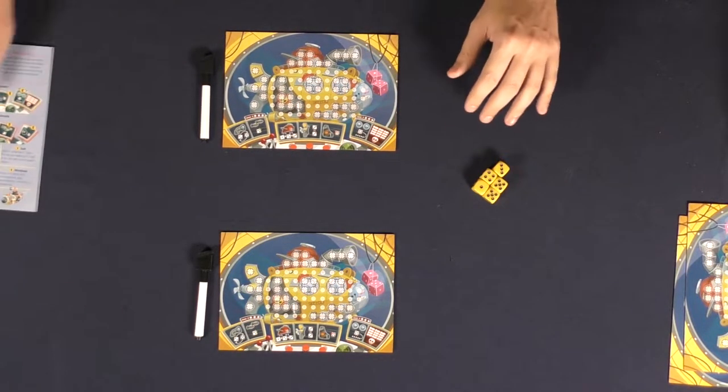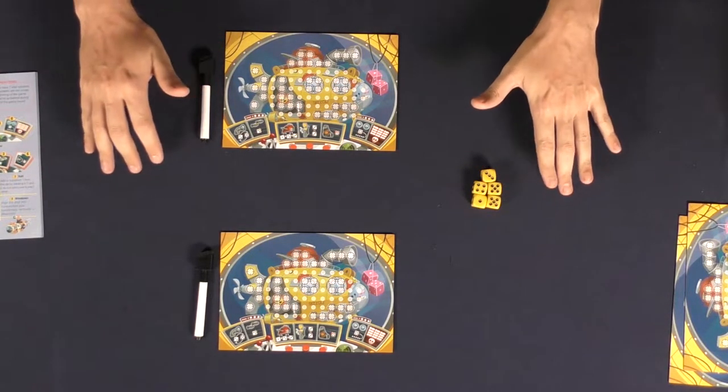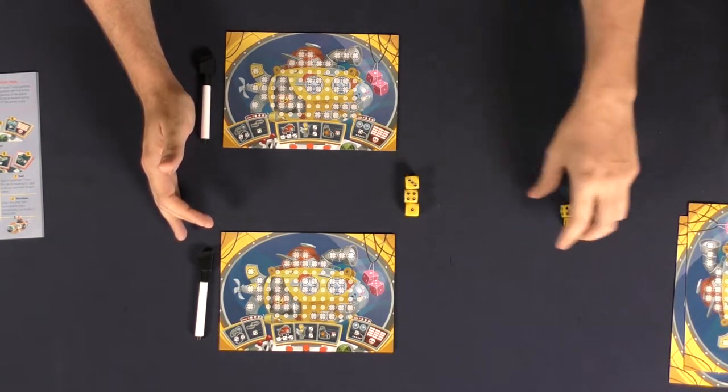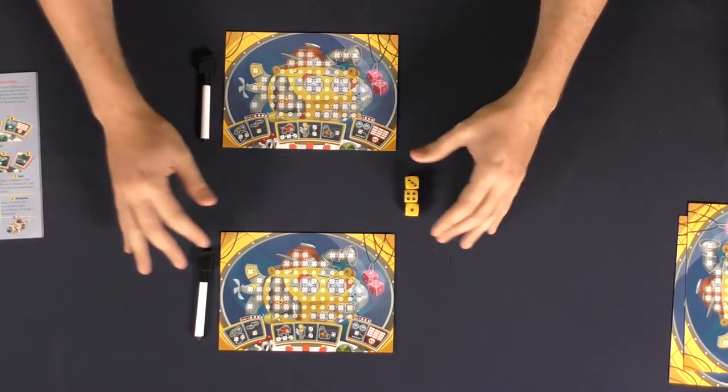After that, choose the number of dice, which is the number of players plus one. We have two players, so plus one is three. Set these dice next to the boards and remove the rest of the dice — and this is all you need in order to play the game. Pretty simple, right?